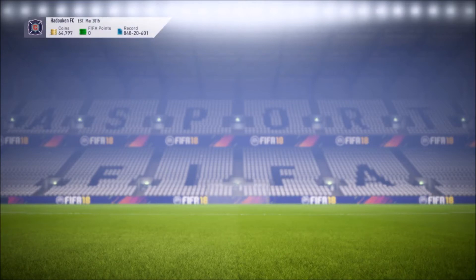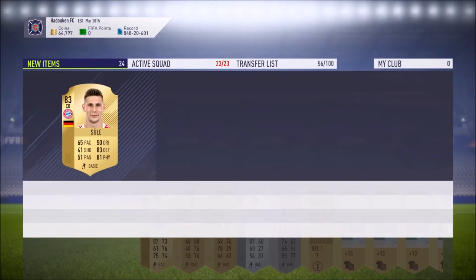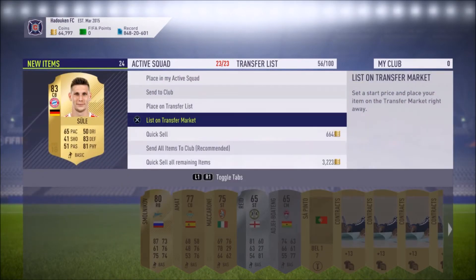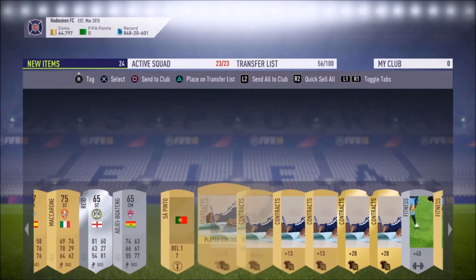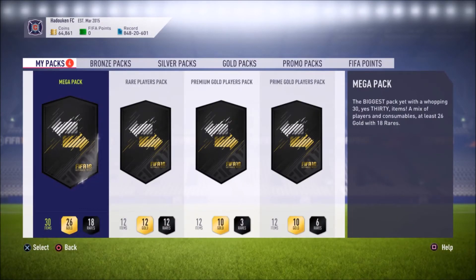Every time I see that Germany center back I kind of hope in the back of my mind it's Hummels or Boateng, but it's always gonna be Sule. It doesn't really hurt that much though — we get that card back and it's kind of nice to have for future SBCs. We already got a flare out of the first pack — not bad at all. Let's take a look at the mega pack next.